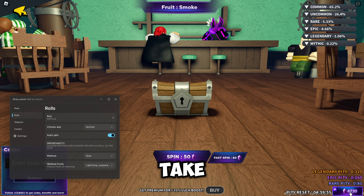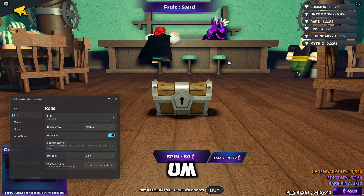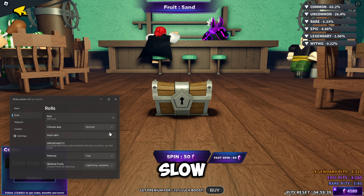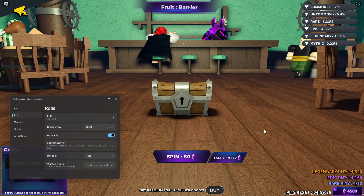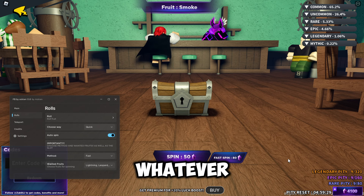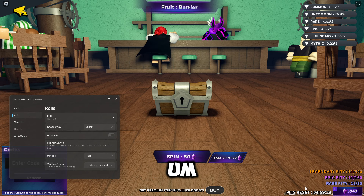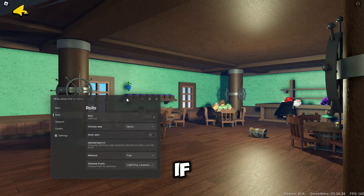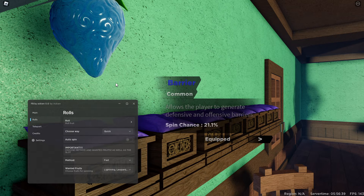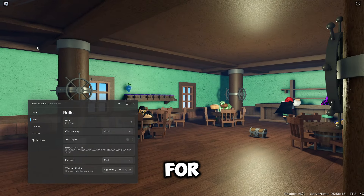I actually do have quite a lot of points, so we can go ahead and do auto spin. As you can see it uses the points and it says up here what we are spinning. Once you get the fruit you want it will stop spinning, or it will put it into storage. Now that's the normal and slow method. Switching to quick and fast, as you can see it's rapidly using all my different points — crystals or whatever. Once you spin for that fruit it should put it in storage for you.